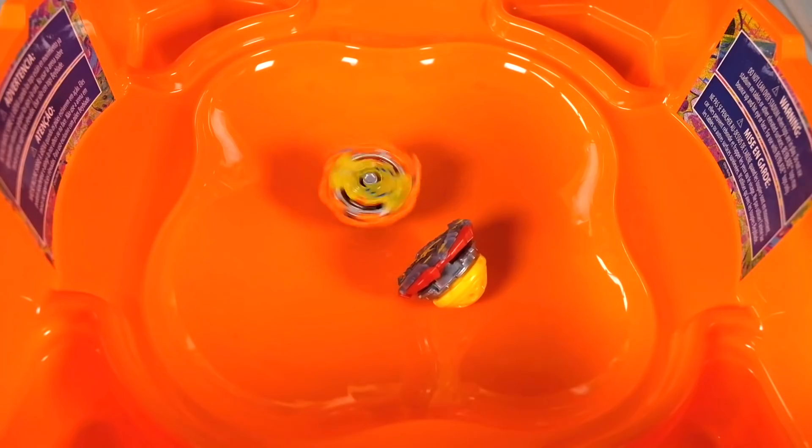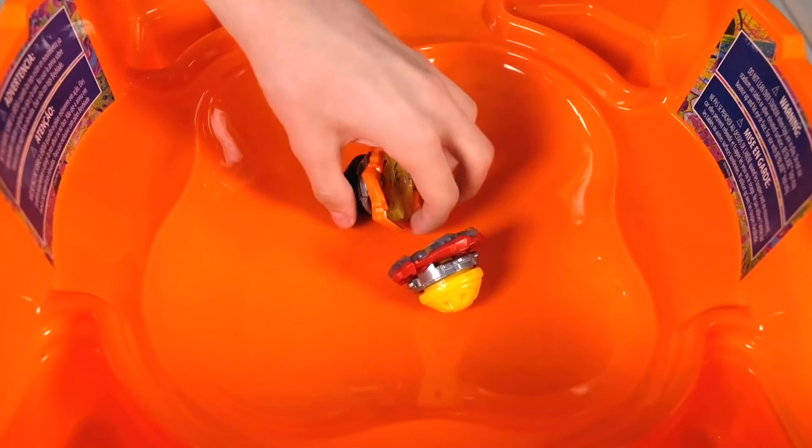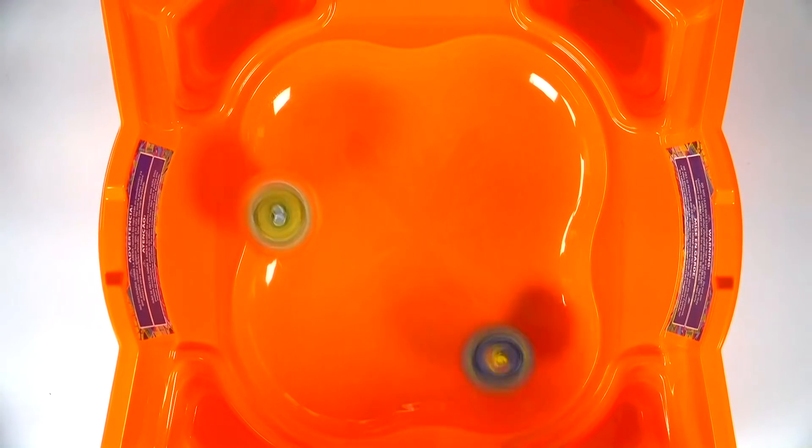Look at how these bays jump around — one came back from the brink and landed a hit right at the end. Our winner is Solar Sphinx for this one. Let's do a second round with Rooter. Look at how it's jumping — one from the brink came back. Oh my god!